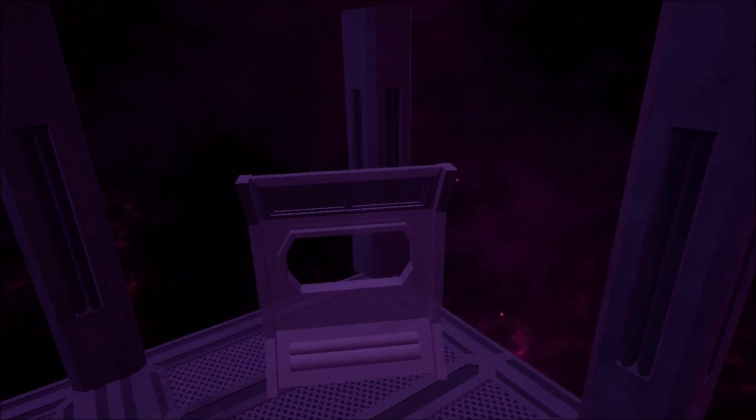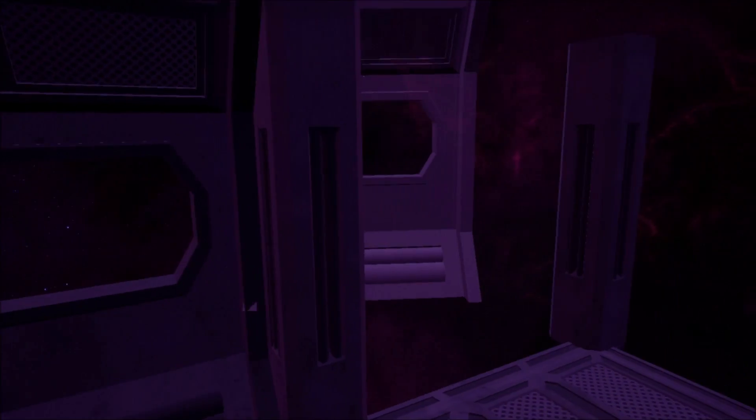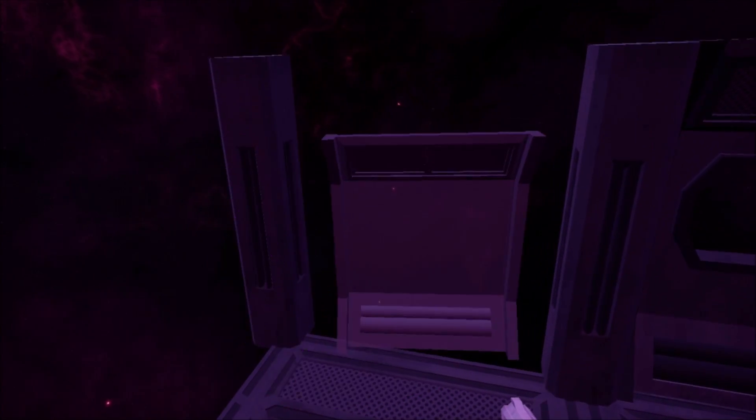I also fixed an annoying thing about placing walls. Due to the way I programmed the building, some walls would face the wrong way and you'd have to rotate it towards your player, but now the object you're placing will always align facing the side the player is on.